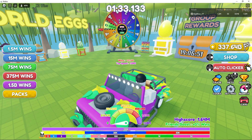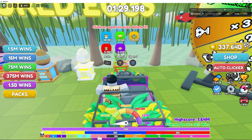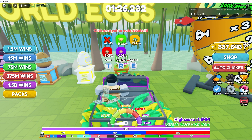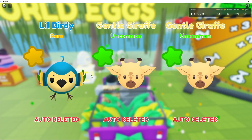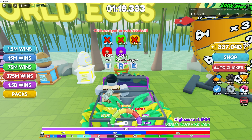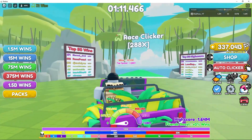So what does that mean? That means we have new eggs. Let's see what we're going to get here. Open three. So we have a rare, uncommon, and uncommon. Basically you're getting jungle animal pets — it's a brand new set of pets.